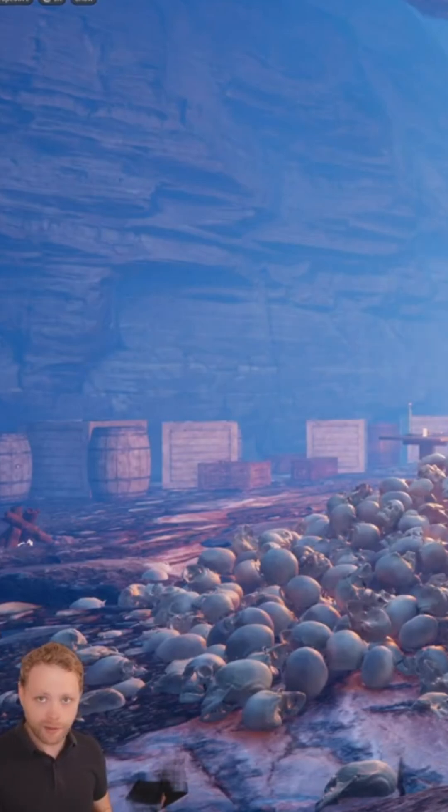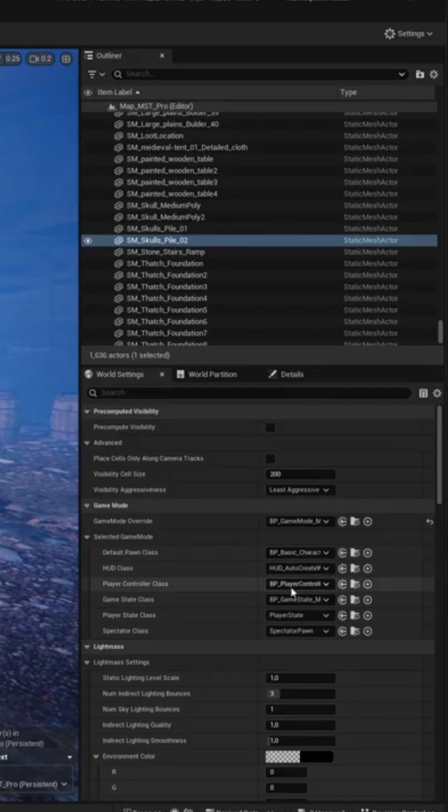Please click on Don't Overwrite Existing File, so you keep the original data tables. Open up your Pawn, Play Controller, and GameState class.